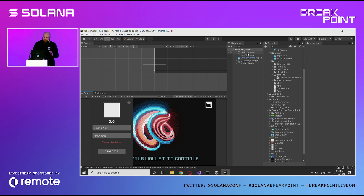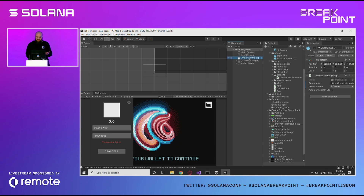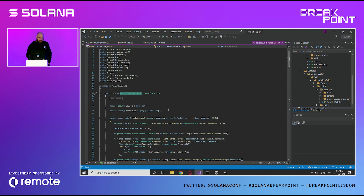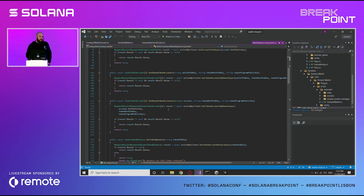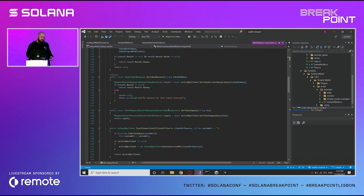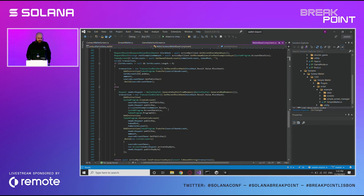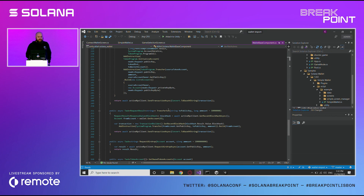We tried to make the Unity wallet as simple to implement as anything. You simply need to add one component to your scene. You can extend it, and there you will find all the necessary features you need for any wallet: get accounts, tokens, supply, get NFTs, connection to the RPC, and transfer tokens.